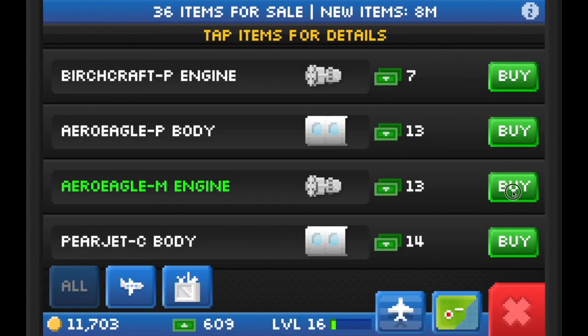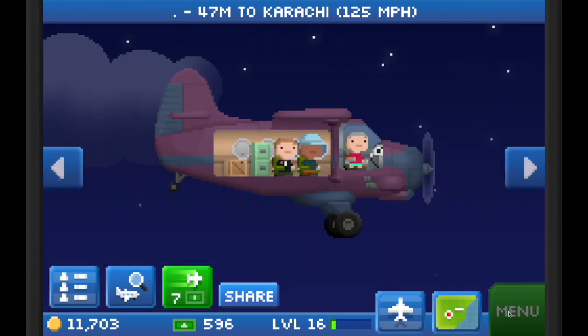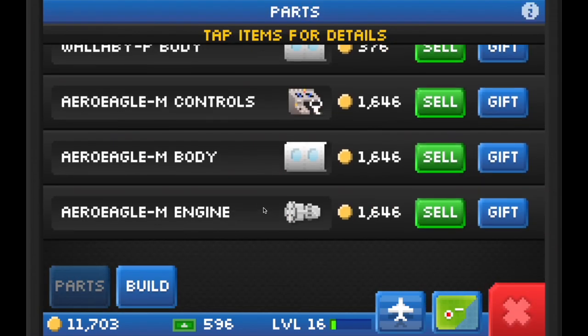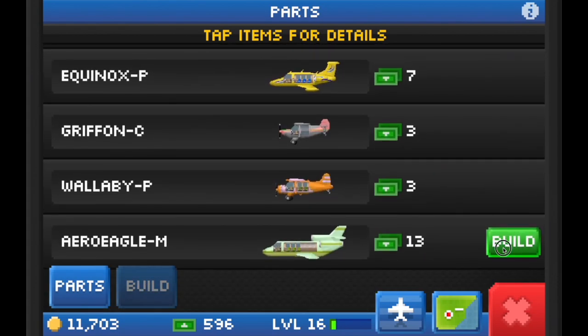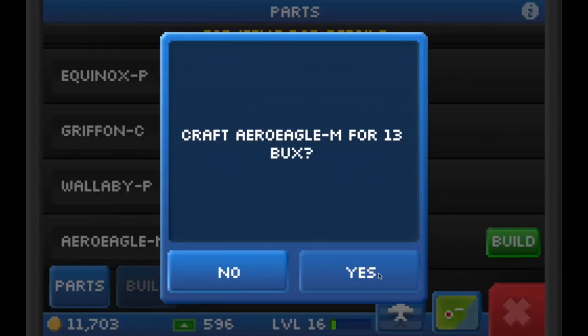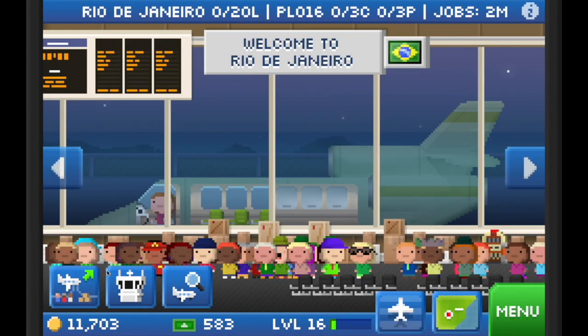It took a few more refreshes of the marketplace to get the Arrow Eagle parts I needed. If you haven't watched my video about how to build planes and how much cheaper it is to buy parts to build a plane instead of buying a whole plane, I'll link it up top for you guys.